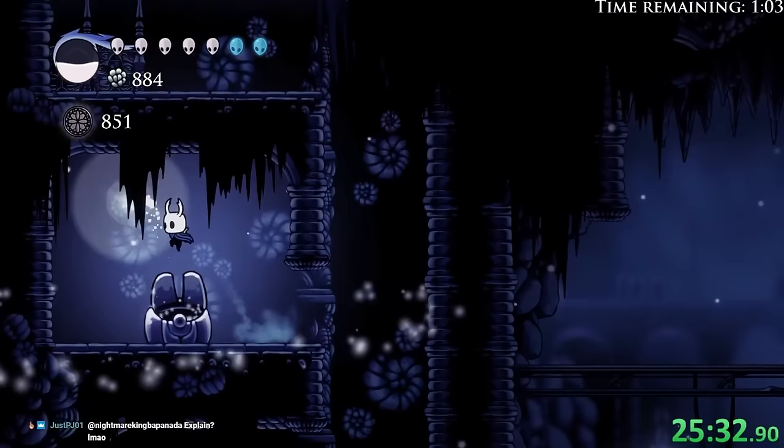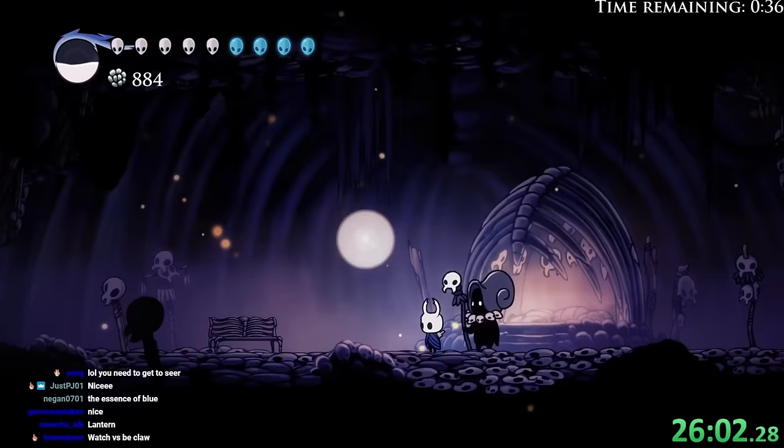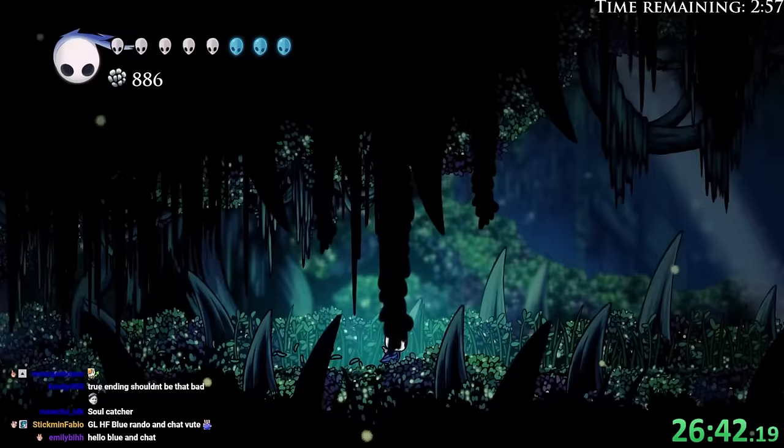We have so much Essence. Okay, what's this? Lantern. All right. What have we got here? More Essence. Why are we getting so much Essence? No! Oh. Why are we only going to areas where we've been before? It's awkward.